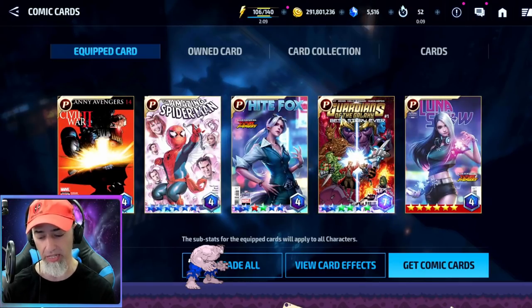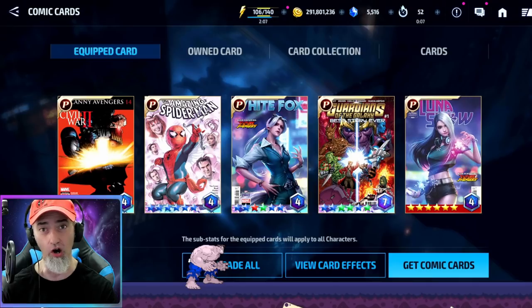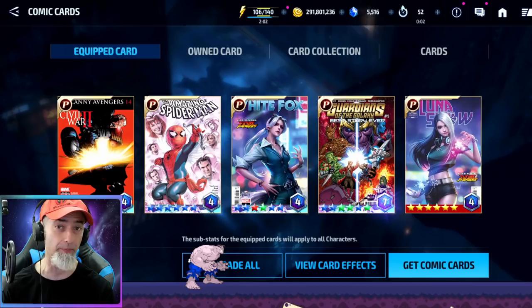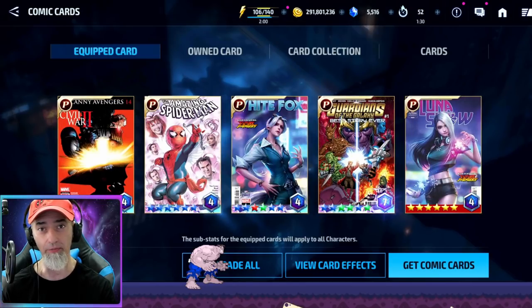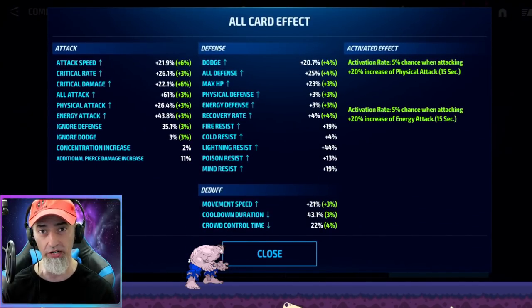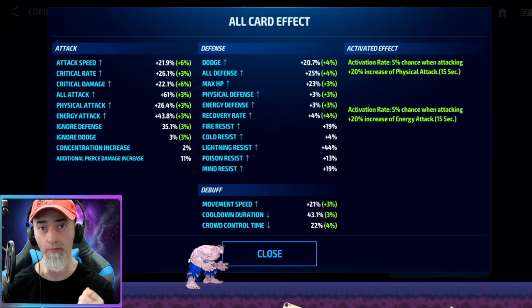If you don't have the All New All Different Marvel card, the set you're looking at right now is the best for PvE — you'll get the best stats from these cards. Now some people are whales, some are dolphins, some are free to play, and depending on what kind of player you are, the most important thing when crafting your cards is to make sure you have at least 30% ignore defense.